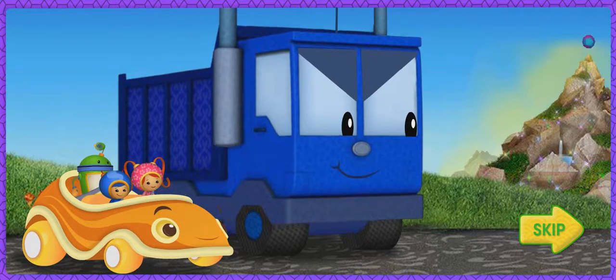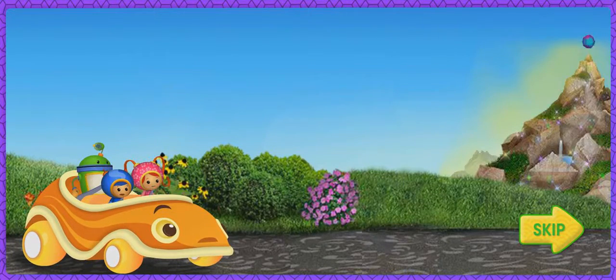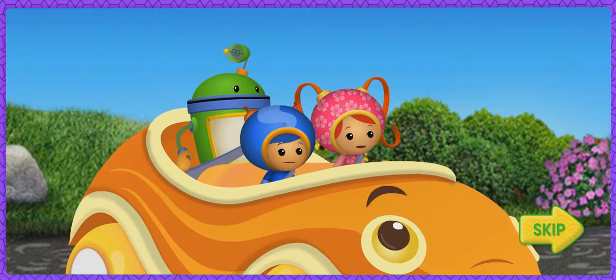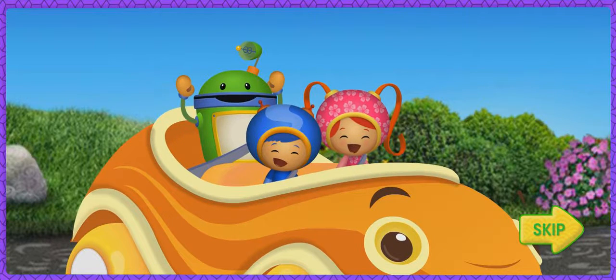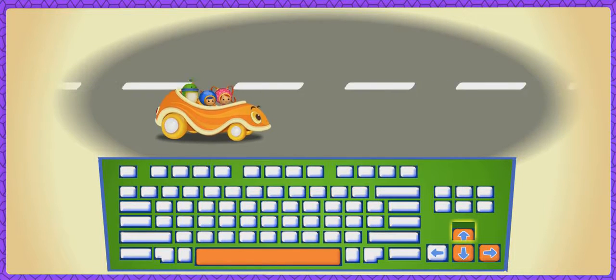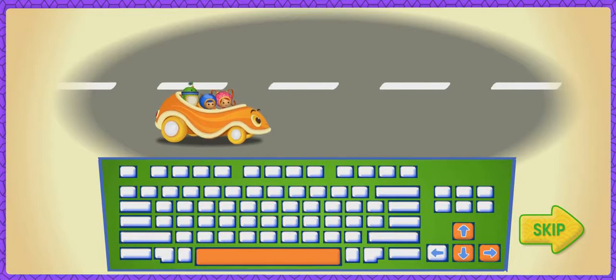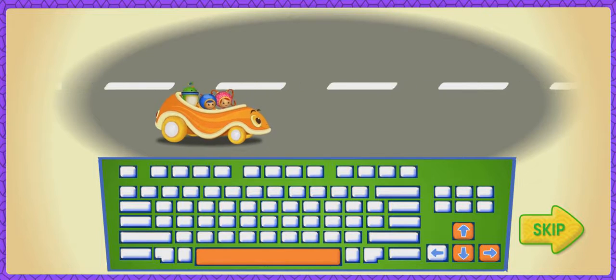On your marks, get set! Hey! Dump Truck didn't wait for go! That's cheating! We need to catch him! Team Umizoomi, it's time for action! Press the up and down arrow keys to move Umikar up and down. Press the right arrow key to make Umikar go faster.